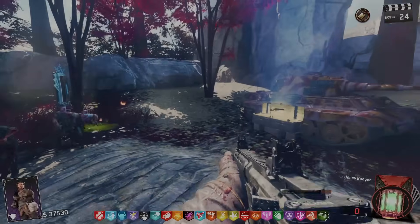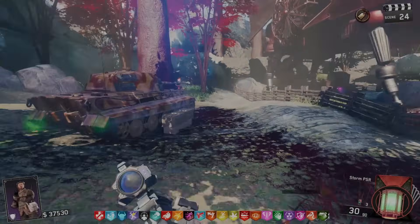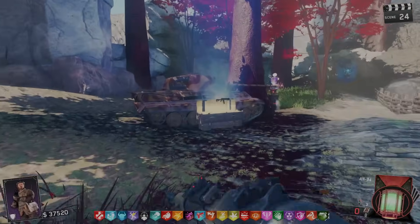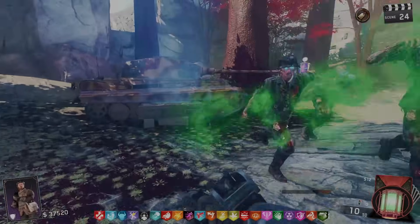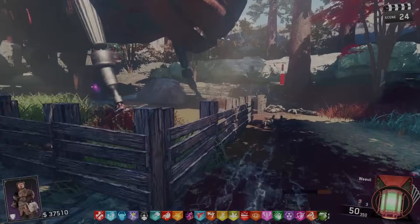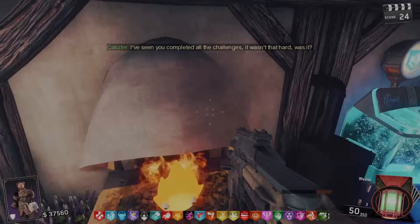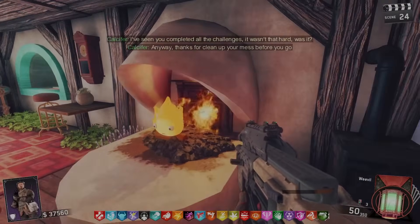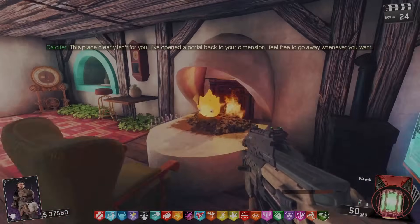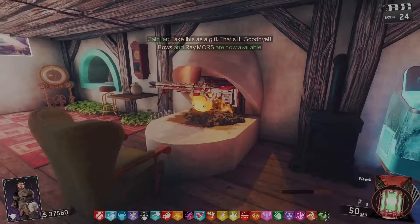There are so many zombies this round but it doesn't matter — I'm just training them. Fire sale again — let me hit the box. What is this Storm PSR? I've gotten this on a previous custom map, it's pretty good. Box gives me an S12 — very bad, don't want that. Weevil? Weevil gang, okay. Let me teleport back and talk to Calcifer.